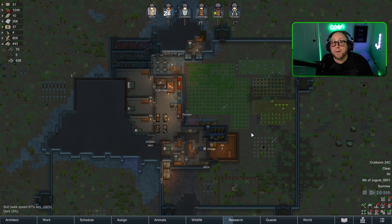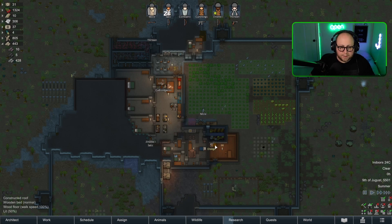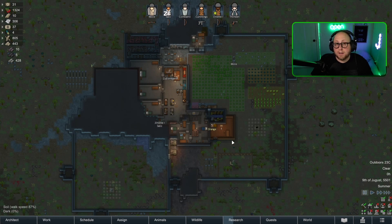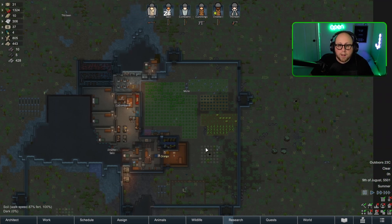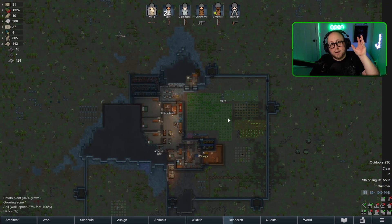Hey everybody, it's JJam Jim, and welcome back to another episode of our survival series here in RimWorld. I've decided we're gonna get Orange today. I was taking a look around, doing a little practice and thinking, and I've decided that we are going to attempt to build the singularity kill box. We're not going to build it all today, but we are going to build it.